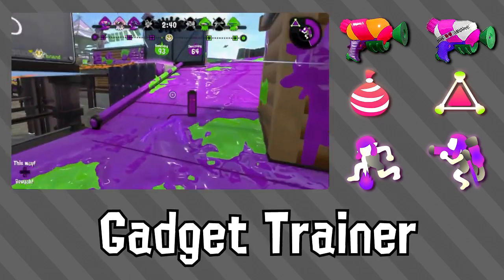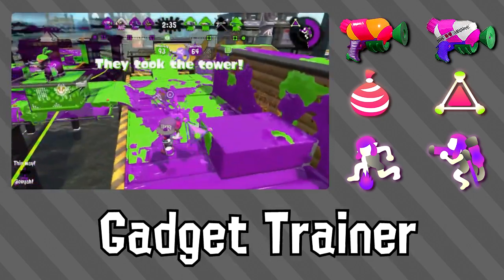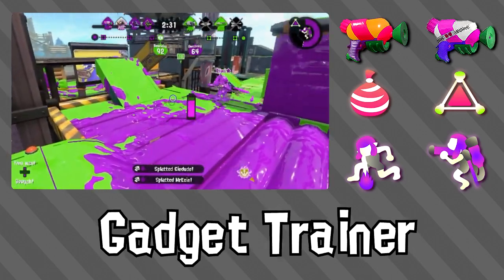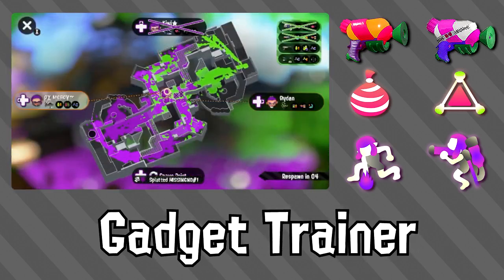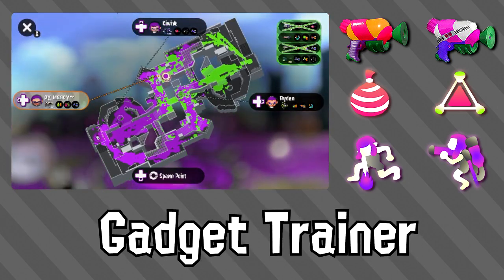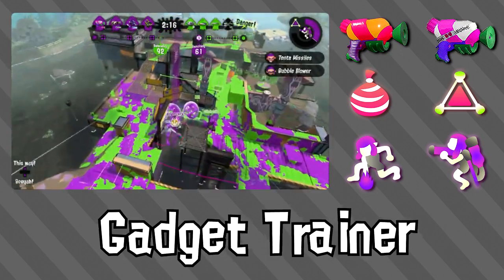The Tinnatek is different in that with splat bombs, while you can be a nuisance with burst bombs, splat bombs force people to move. This can force people and bait them into doing what you want. Inkjet provides a stronger option of moving back into the middle and applying a lot more pressure compared to its counterpart. The Tinnatek is good on almost all maps, being a very versatile weapon. Some abilities that go well on the Tinnatek are Comeback, Stealth Jump, Special Power-Up, and Special Saver.